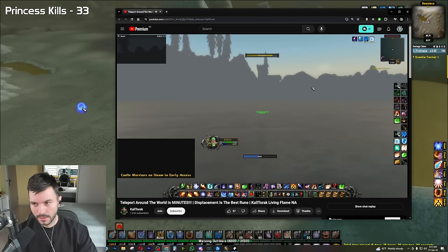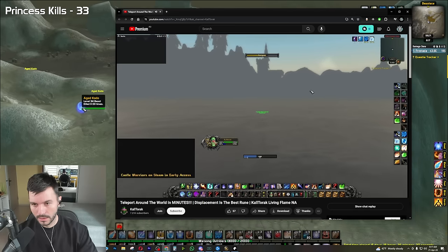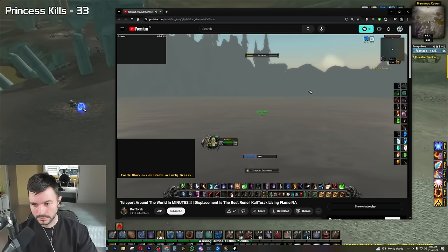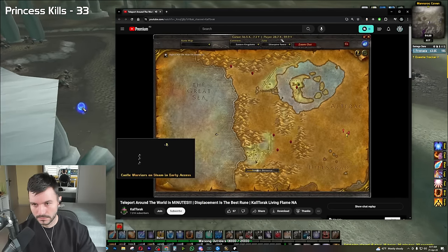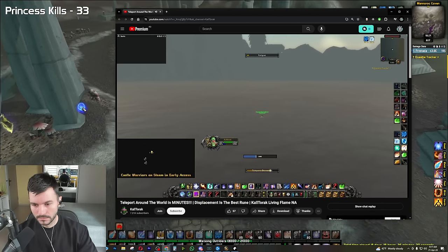We then run straight east — I like to point at this tower here. I swim to the coordinates 27.7, 59.9 roughly. We then cast Teleport to Darnassus, and as the teleport is going off, we spam Blink. You should be able to blink as the teleport is going off.